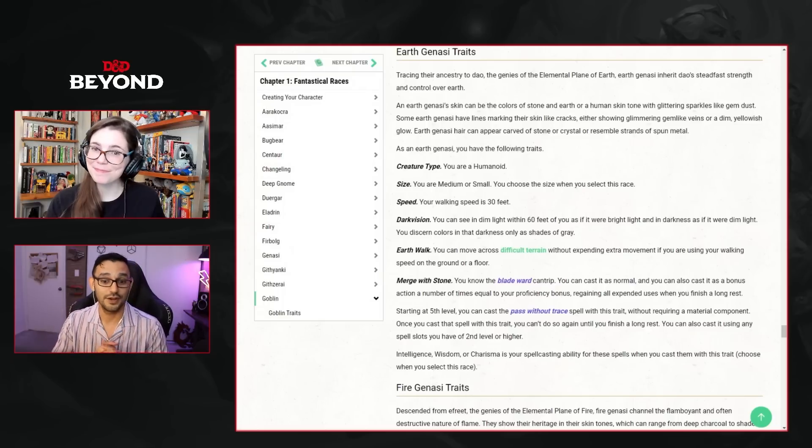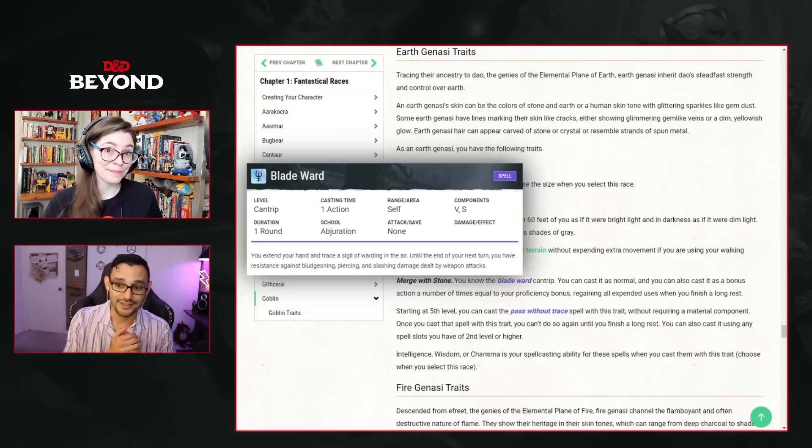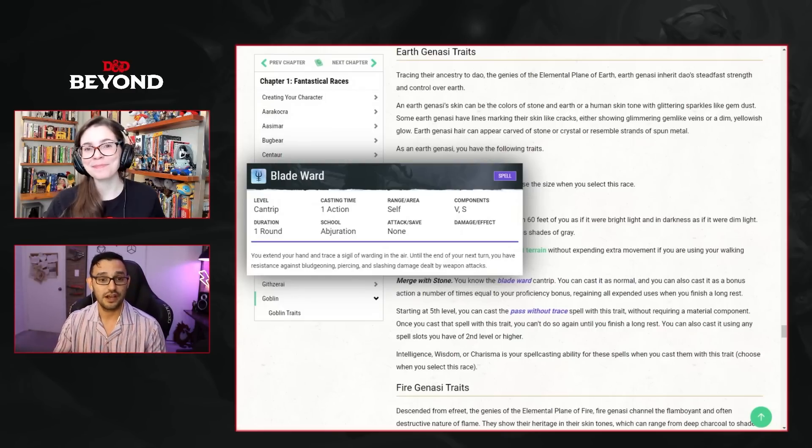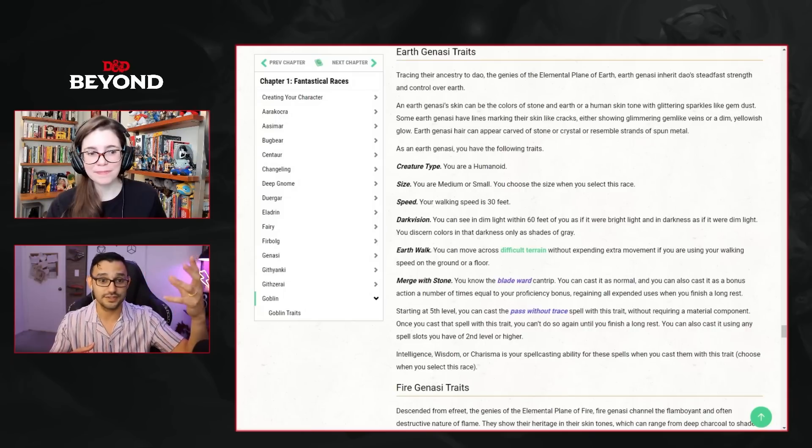The Earth Genasi gets Earthwalk, letting you move across difficult terrain without expending extra movement when using your walking speed on the ground. This can really save your butt when you're a Bladesinger wizard wanting to get in and out of melee range safely. The favorite feature is Merge with Stone: you learn the Blade Ward cantrip, normally cast as an action, giving resistance against bludgeoning, piercing, and slashing damage from weapon attacks.